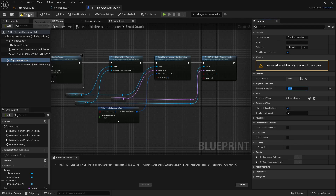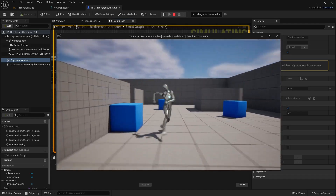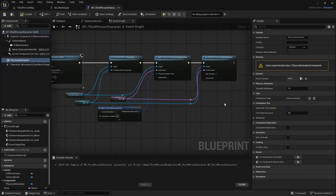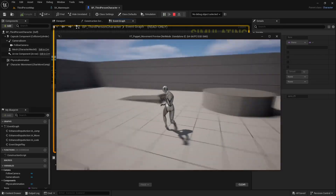There are three main settings you can adjust to change the rigidity. First, Orientation Strength — set it to 100 and you'll notice a little walk animation comes through. Second, on the Physical Animation component you can increase the Strength Multiplier, say to 10, and you get a much more rigid result — more puppety in my opinion. Third, simply changing which bone socket you apply physics to changes the result quite a bit. For example, trying spine_05 gives a very different, rigid feel with some banking in the arms, head, and neck.